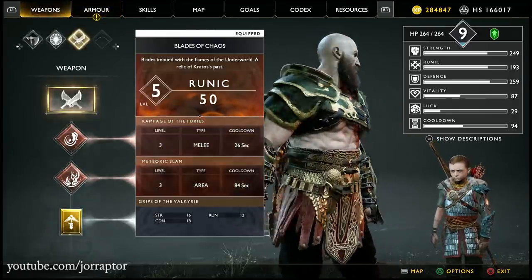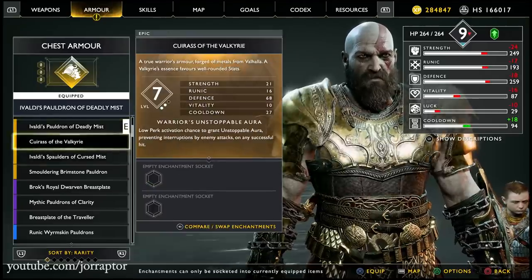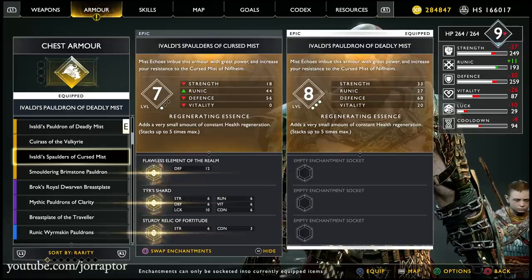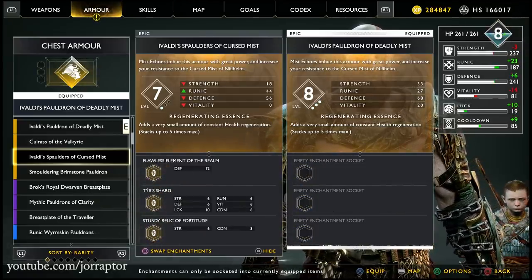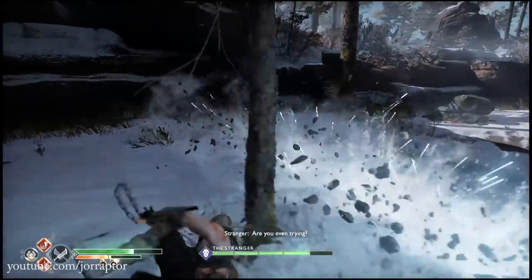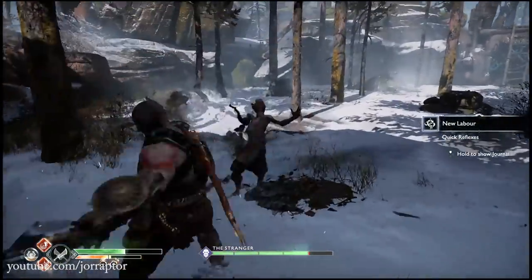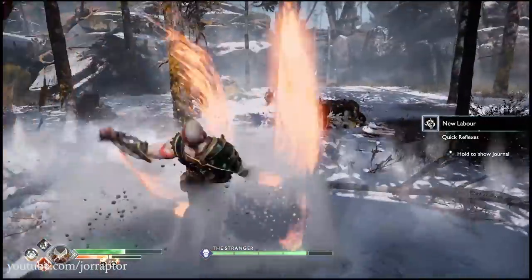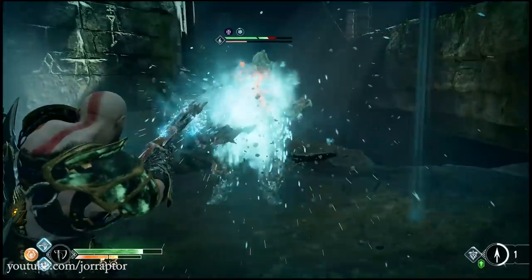Another cool quality-of-life feature is the option to swap sockets from one gear piece to another without manually re-equipping them. Just go to the armor piece you want, press R3 to compare enchantments, and then swap them — it's really that easy. Other convenience updates for all players include parry attacks now keeping Kratos safe at all times, improved parry consistency against enemy attacks, and improvements to the Wrath of the Frost Ancient runic attack, which appears to be faster.